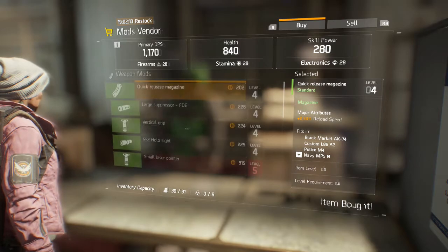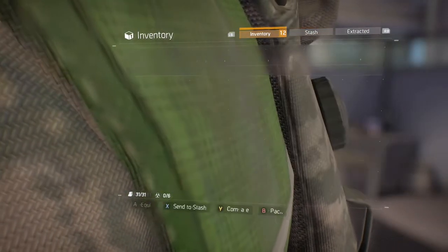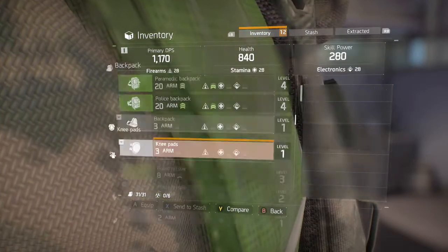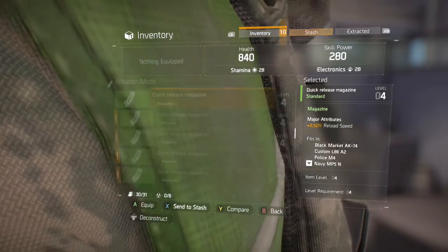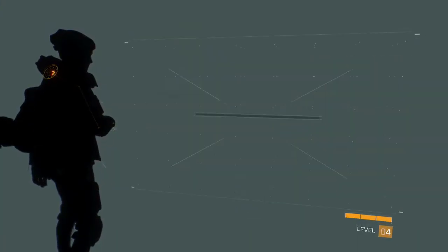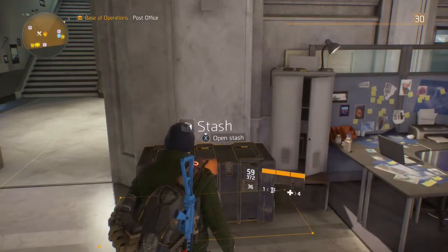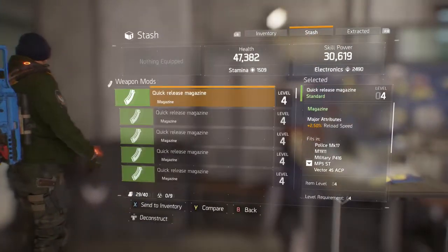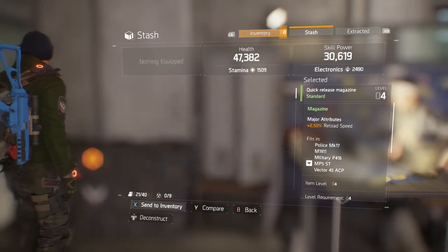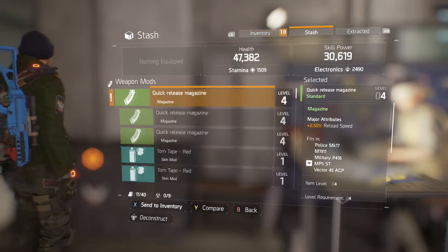Now go back to the stash, put all those magazines in, and log off. Then log back into your level 30 main. Your level 30 main can then take all those magazines out of the stash and deconstruct all of them for tools. Continue repeating this process back and forth to get as many crafting materials as you need.